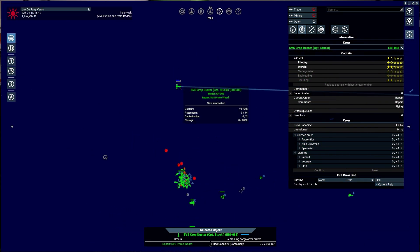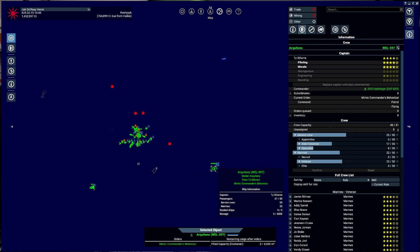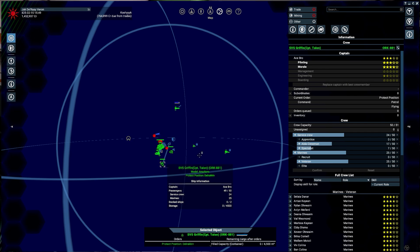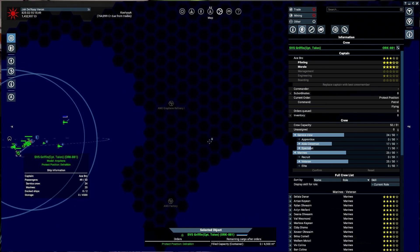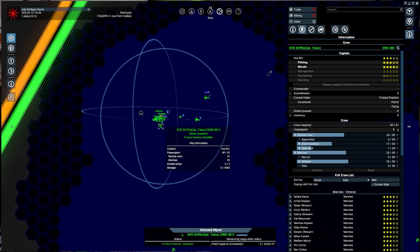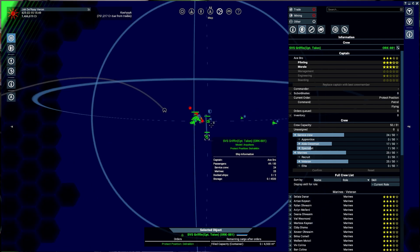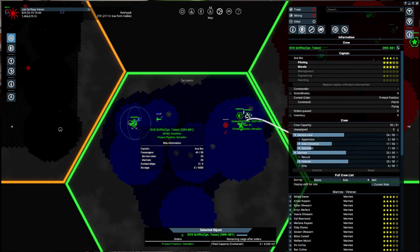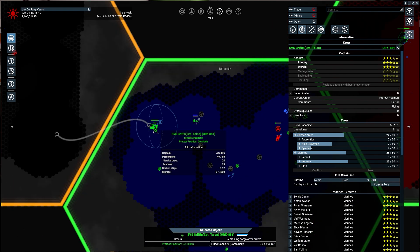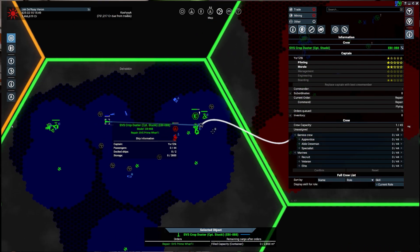So we have the SVS Crop Duster. There's also an Acquaintance here that I renamed to the SVS Griffin. Anybody who puts their name with 'Captain' I will put that in the title of the ship as well — a little bit of roleplay. So we have Captain Talon on the SVS Griffin. There's another one, but they asked for an XL and I don't have an extra XL right now. And we have Captain Stooky on the SVS Crop Duster.